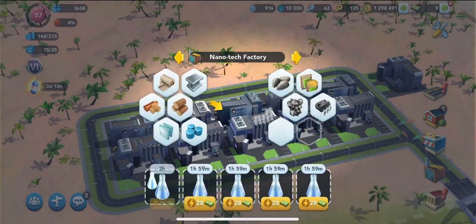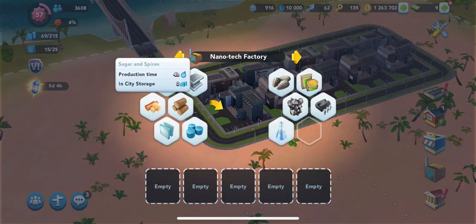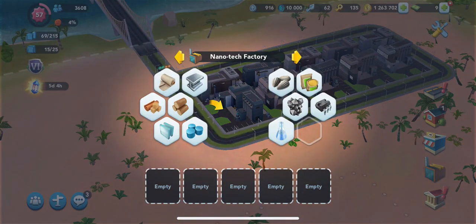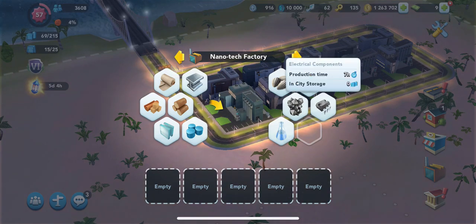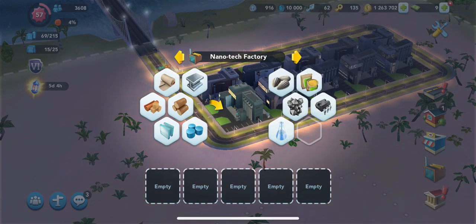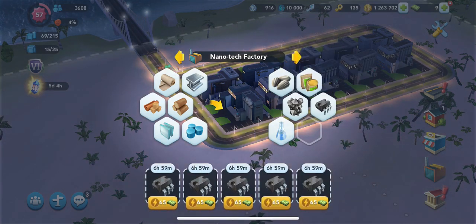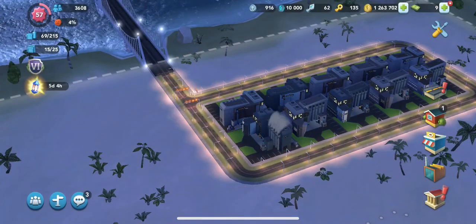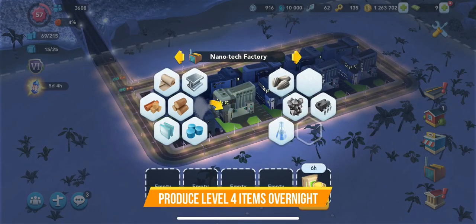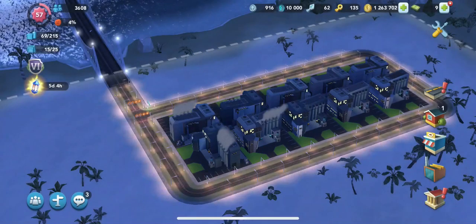Lastly, we have the level 4 items: sugar, glass, animal feed, and electrical components. It takes four hours for sugar, five hours for glass, six hours for animal feed, and seven hours for electrical components — that is crazy, seven hours. These items take between four to seven hours to produce, and my rule of thumb is to cram your factories full of these before you go to bed, or whenever you're going to be offline for a long period of time.